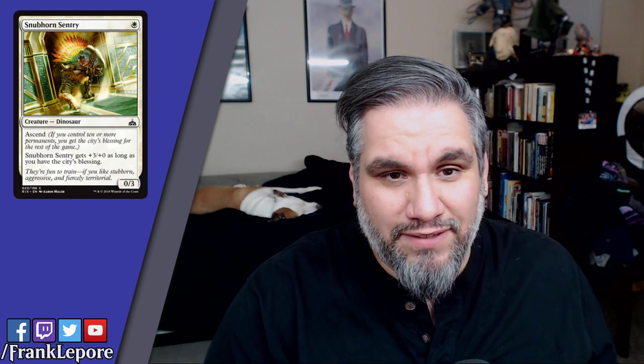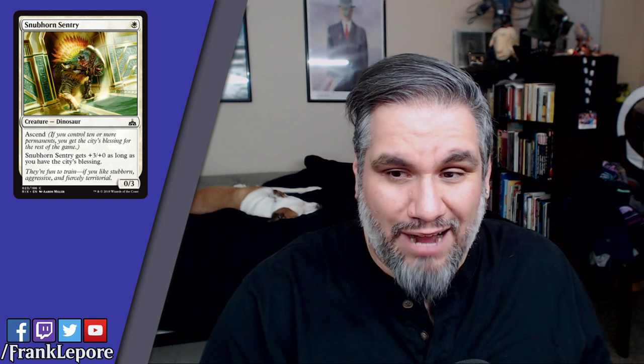Snubhorn Sentry — one white mana, 0/3 with Ascend. Gets +3/+0 as long as you have the City's Blessing. I'm not a fan of a dinosaur that does nothing until you have 10 permanents — at that point, ideally you have better cards than an 0/3. It becomes a 3/3, but having an 0/3 in your deck up until that point is rough. Maybe you play it in limited depending on how aggressive the format is. He's a little cutie, but might be too little.